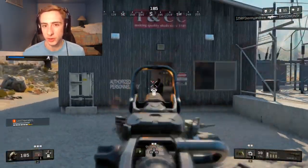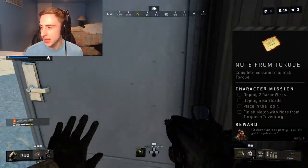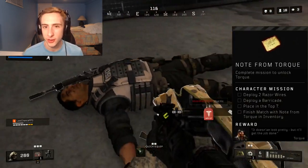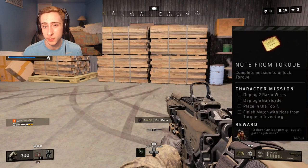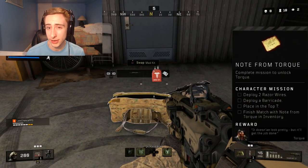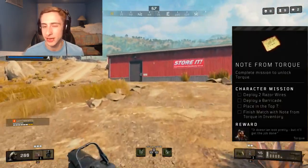The next specialist character is Torque. His item is the Note of Torque, and the challenge requires deploying two razor wire barricades, placing top seven, and finishing the match with it in your inventory. The best way to find this is hunting supply drops, because certain drops actually contain the Note of Torque along with all the items needed to complete the challenge — the two barricades, razor wires, and everything. Once you find that drop, deploy everything immediately, then push for top seven.